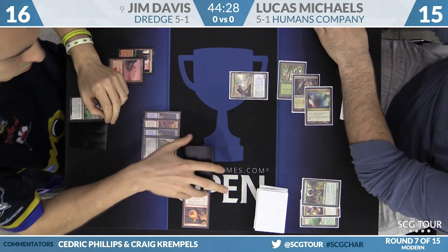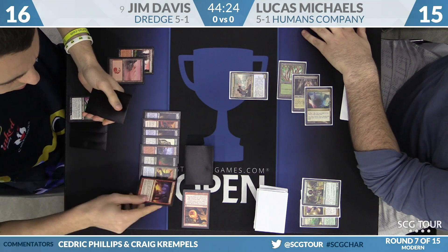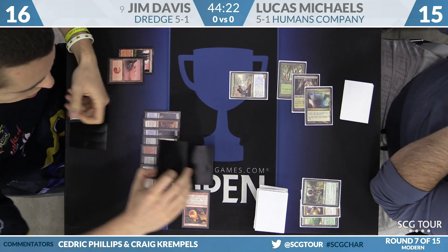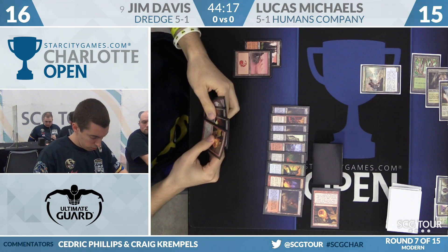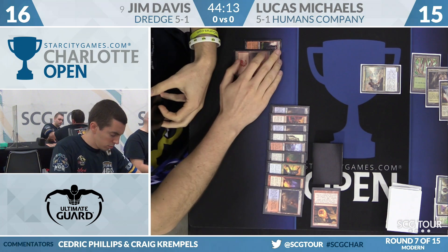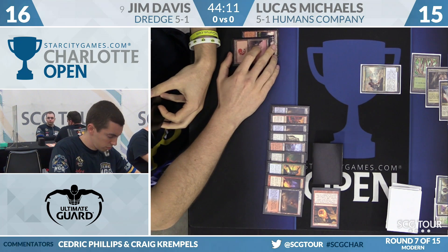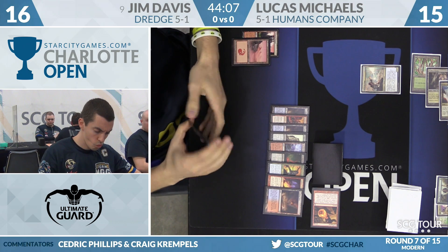Looks like it might be time for Jim to do his first Dredge. Stinkweed Imp is going to turn over a Wooded Foothills, a Bloodghast, a Prized Amalgam, a Faithless Looting, and a Scalding Tarn. That's a pretty good Dredge, folks. The only thing he missed there was Narcomoeba. But there's still time — you can see why Jim Davis is a big fan of this deck.